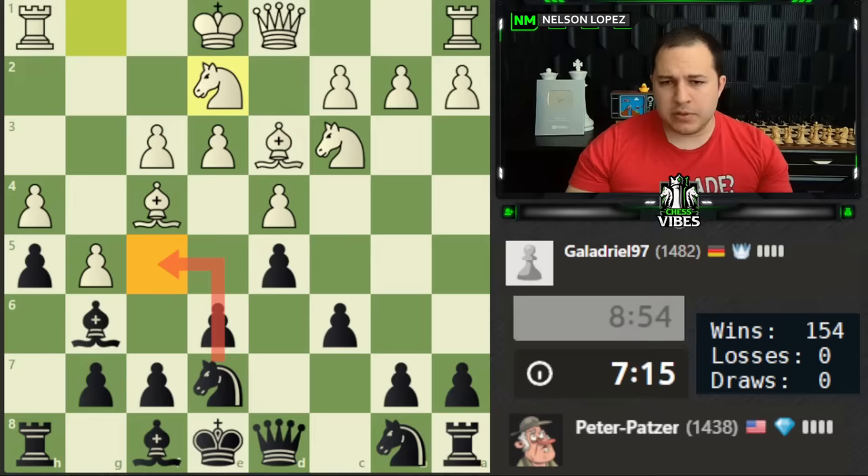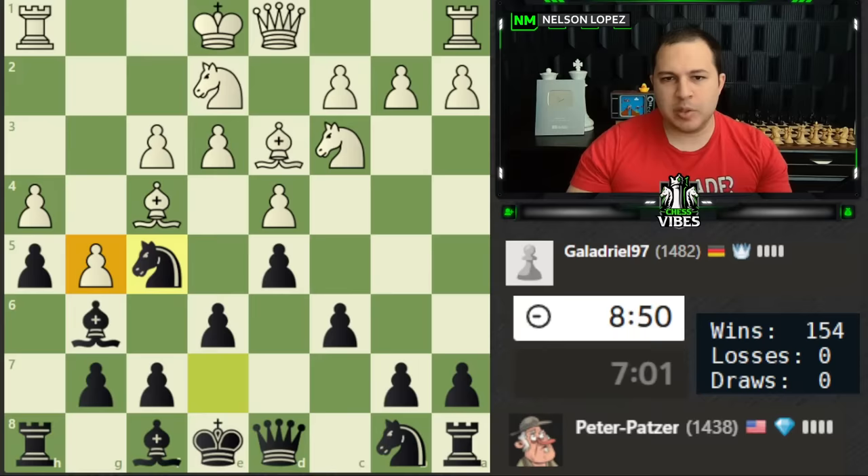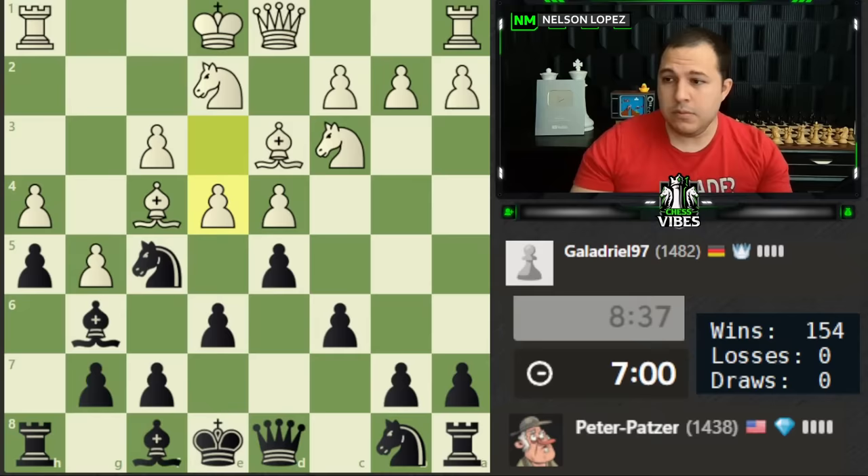Do I want to jump in now or do something else like developing this knight? The only reason I wouldn't want to go there is if e4 was a problem for me, but I could simply take. I have that threat on the d4 pawn. Let's go ahead and jump the knight in. You can see how because this g-pawn has been pushed forward, I don't have to worry about getting attacked there — it's only the e-pawn I'm concerned about. But once I trade, there's going to be a weakness on d4.